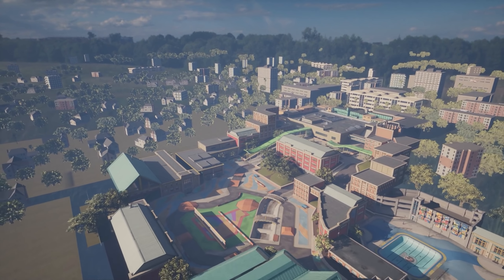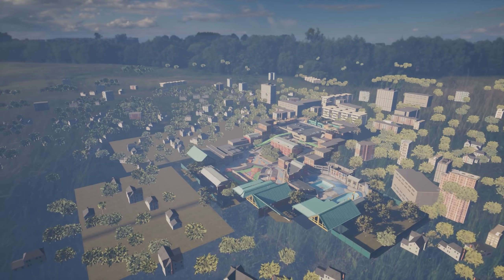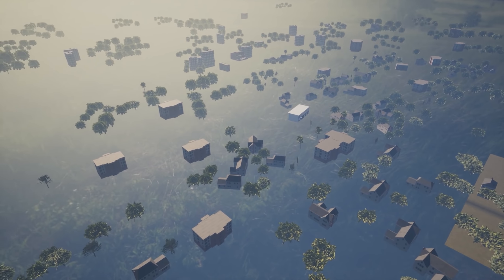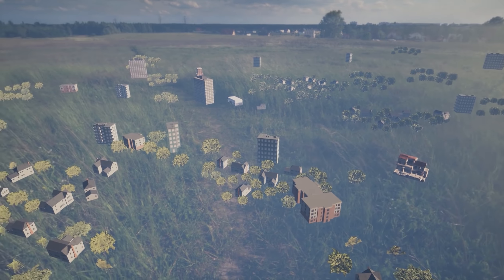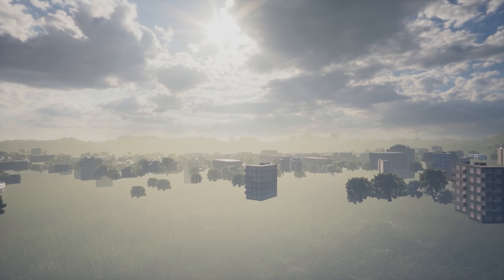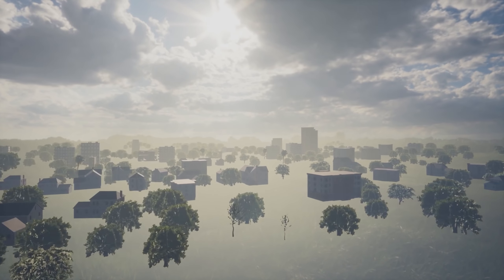Just a moment ago we saw the warehouse, which — other than a few empty buildings that load up depending on where you are in the level — there's not much to see outside. In stark contrast to that, check out all the buildings outside the school. I had no idea there was so much outside this level. In fact, there is so much that some of the buildings don't even load when inside the map, as they are so far away and out of the culling distance.